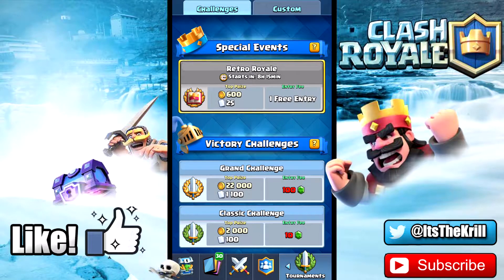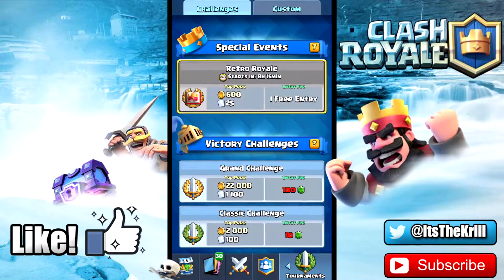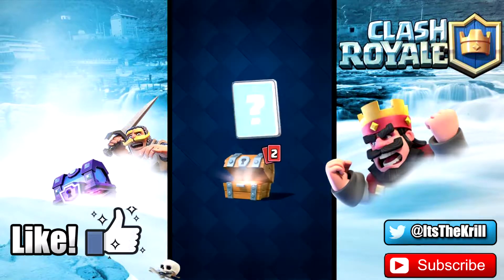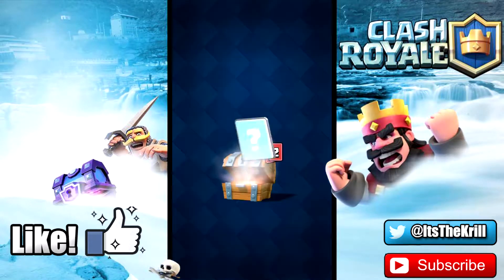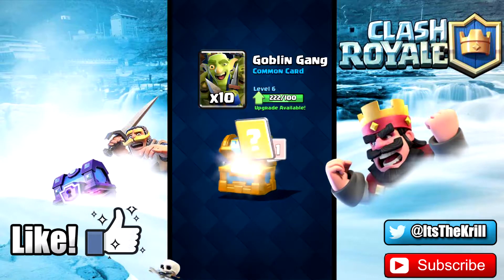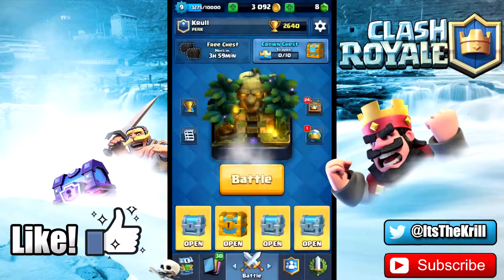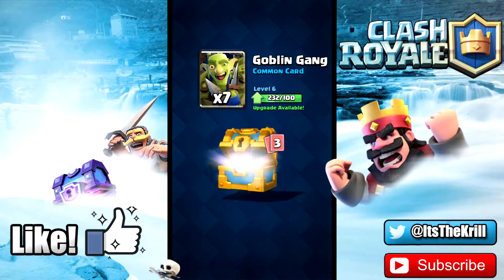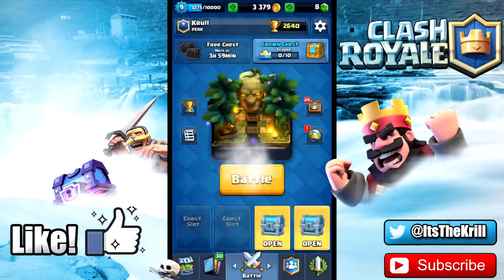The retro royale is going to be old school cards and I've got some really interesting ideas for what kind of decks I want to do. Let's start right in by opening up some chests — got a bunch of them racked up. Probably have a crown chest, some silver chests, some gold chests. I've just been cycling these and racking them up over the last two days.